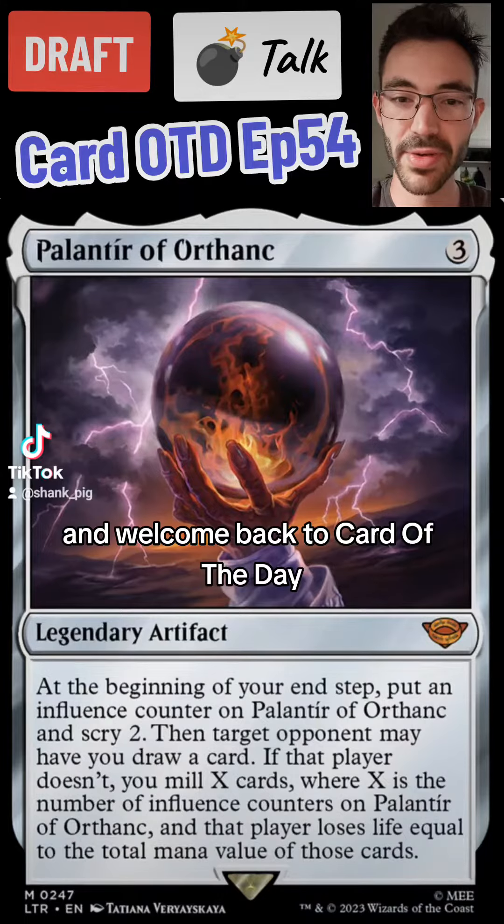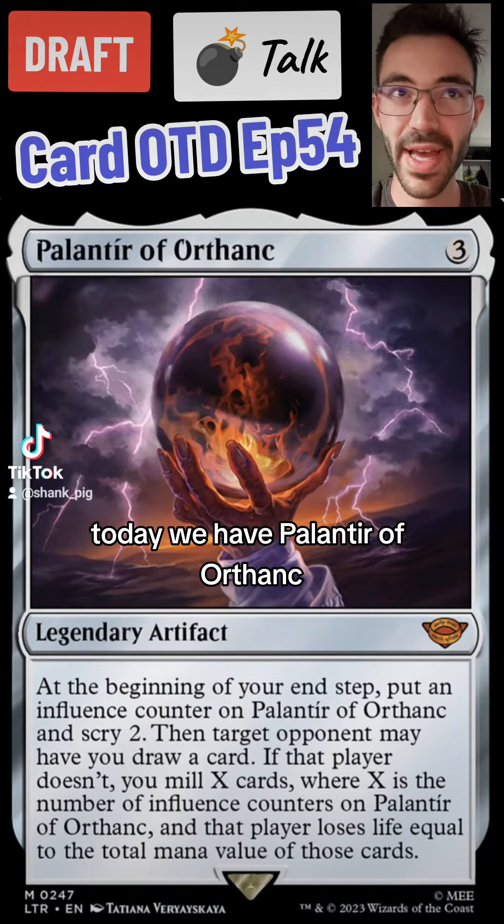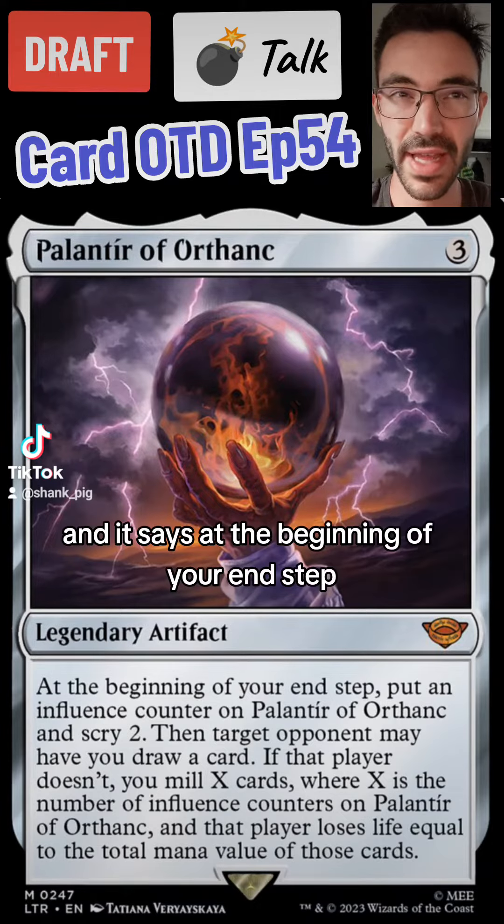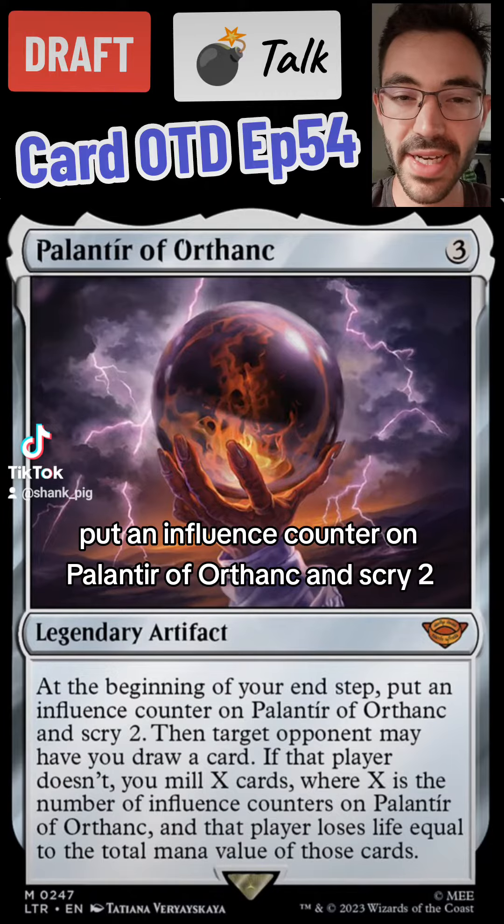Hello friends and welcome back to Card of the Day. Today we have Palantir of Orthanc. This is 3 mana for a legendary artifact and it says at the beginning of your end step, put an influence counter on Palantir of Orthanc and Scry 2.